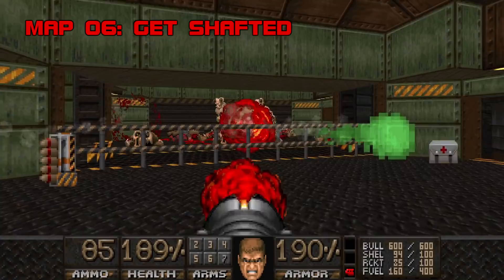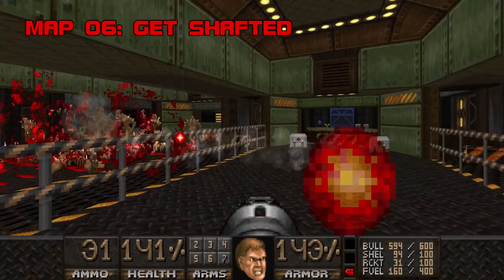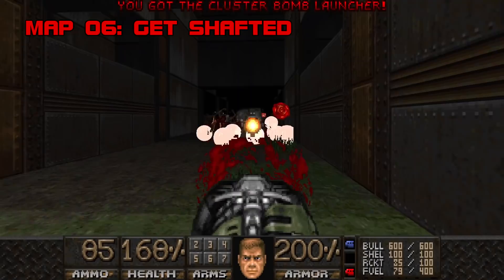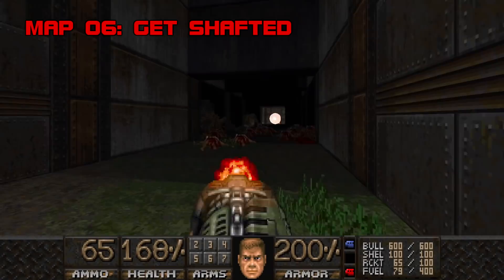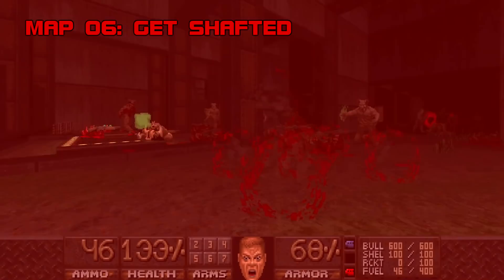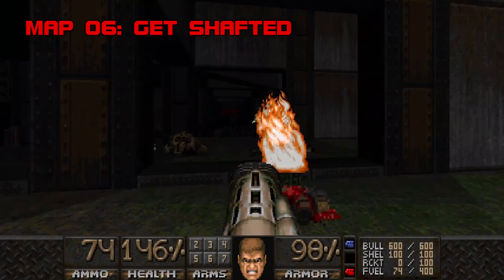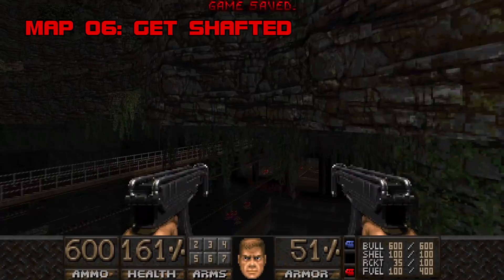Get Shafted has a thousand more enemies than Titan of Industry but the two maps take about the same time to complete. Skillsaw has a knack for making each increasingly climactic fight feel like the big one — from the rail car rocket fight on two fronts to the cyber-caco blue key face-off. Then comes the cluster bomb launcher fight. The cluster bomb launcher is absurdly powerful but even more dangerous than the flamethrower: its projectiles explode on impact and drop grenades back toward the shooter. Aim between gaps in monster groups for maximum effect.